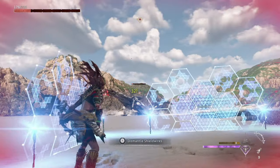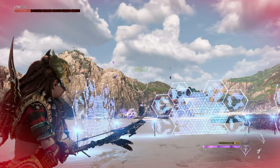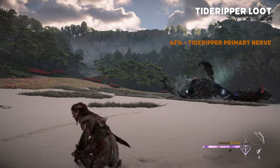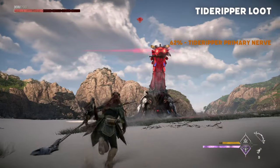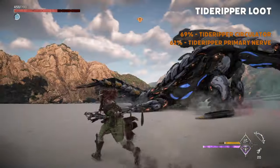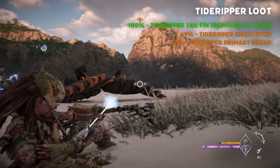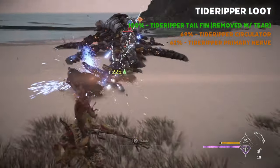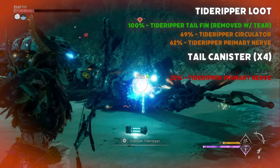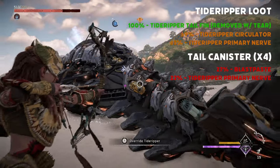When destroyed, the Tide Ripper like all other machines will provide you with a variety of loot with different percentages, but the important loot used for your gear upgrades are the Tide Ripper primary nerve with a 62% chance to drop, the Tide Ripper circulator with a 69% chance to drop, and the Tide Ripper tail fin with a 100% chance to drop if removed with tear damage before destroying the machine. The Tide Ripper's four tail canisters each have a 23% chance to contain another primary nerve and a 27% chance to contain blast paste.